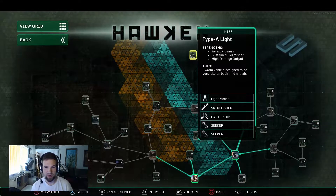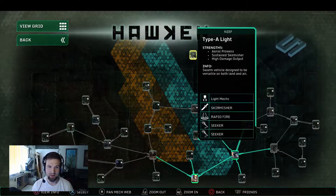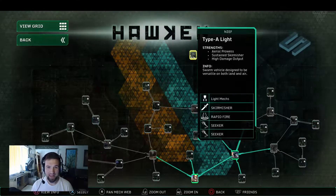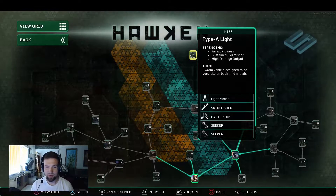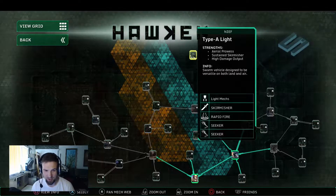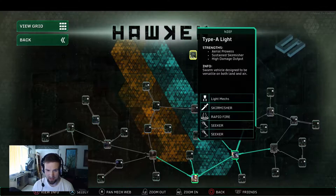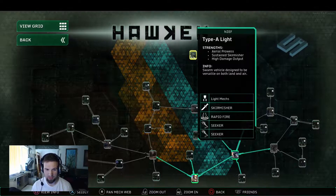It's a Type A light mech. Its strengths include aerial prowess, sustained skirmisher, and high damage output. It's a sworn vehicle designed to be versatile on both land and air. So it's a light mech, skirmisher type, rapid-fire.